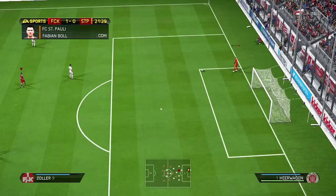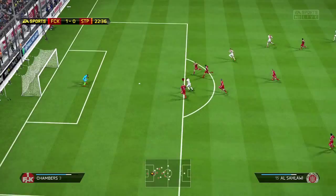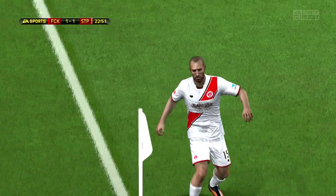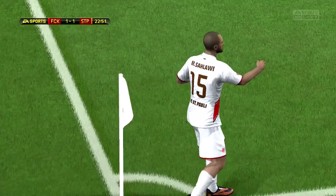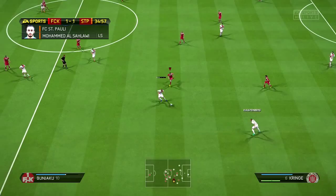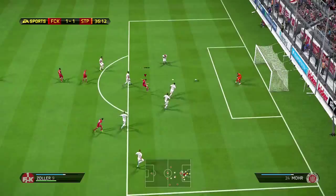Unfortunately we don't get lucky with the clearance — it gets taken away from us. They go through on goal and just a clutch slide tackle slows the guy down, but he jumps over it and manages to finish, making it 1-1 in the 22nd minute. In the 34th minute we build up play and our striker sees space yet again, sends Zoller through. Zoller cuts back inside, goes with the shot and finishes clinically in the perfect spot in the side of the net.